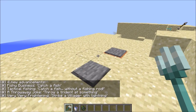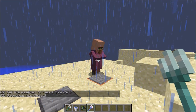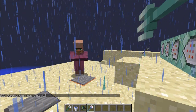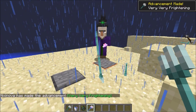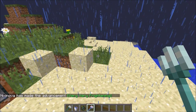Another advancement added is if we get ourselves a trident with Channeling and set it to rain and thunder — if we shoot a trident with Channeling at the villager and turn it into a witch, we get 'Very Very Frightening'.